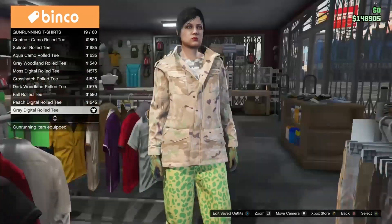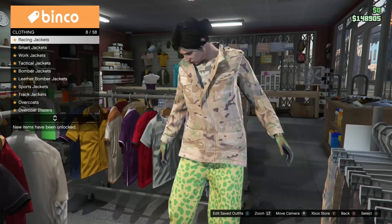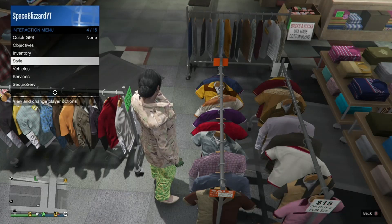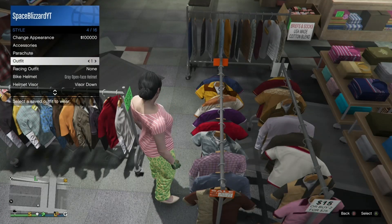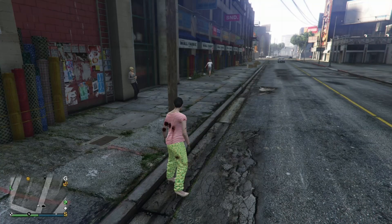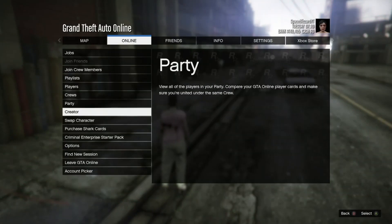When you get a gun running t-shirt, choose number 19. That's one of the digital shirts. Then pick number 9, peach camo closed field on work jackets. Next, pick outfit number 1 and take the easy way out.